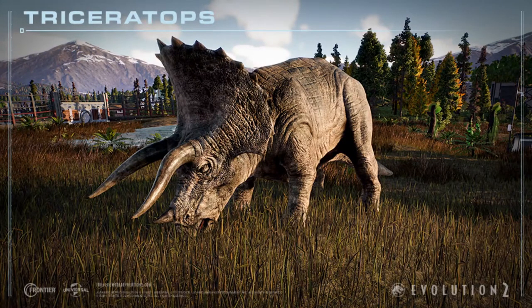Such an amazing feature — fights for dominance! I guess we can see this in the Species Field Guide for Triceratops. Maybe not all dinosaurs can fight each other, but I think this could happen with several species like Triceratops, Nasutoceratops, Stegosaurus, Ankylosaurus, Coelophysis, Pachycephalosaurus, Parasaurolophus, and more.